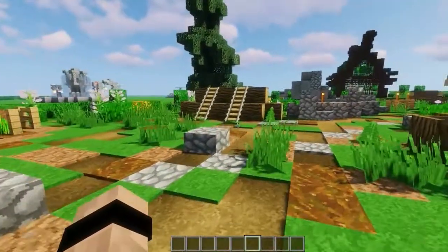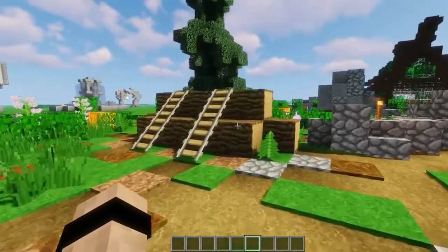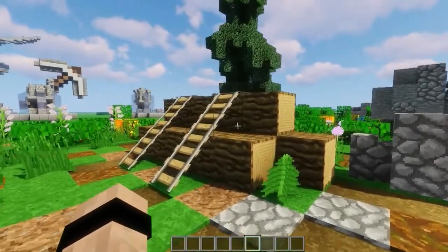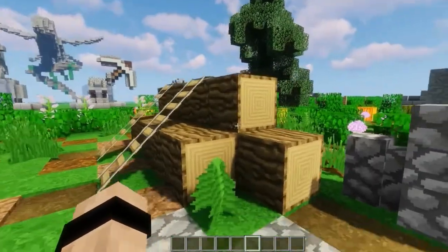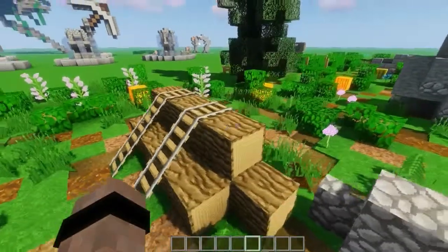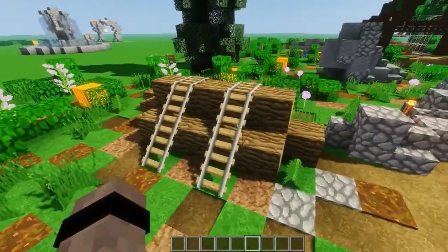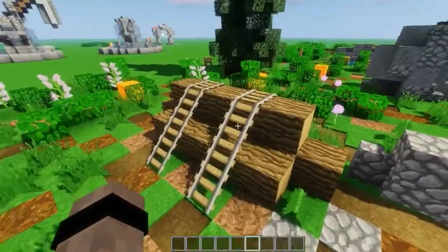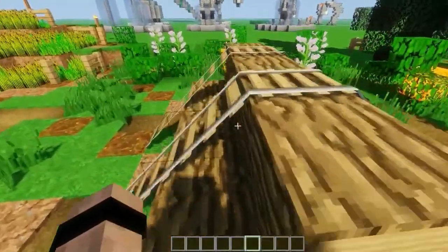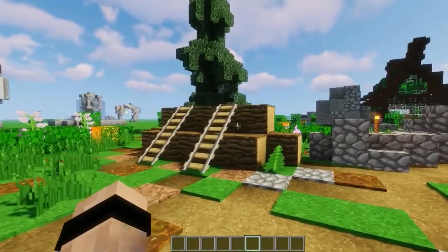The next idea is kind of a classic — it's a pile of logs. It's super simple, just some logs chucked on top of one another with some rails right over the top, to kind of make it look like they're held together by the rails, suggesting like some ropes. You see it a lot, but it's so simple and so effective — it just really adds something.